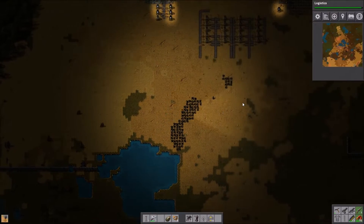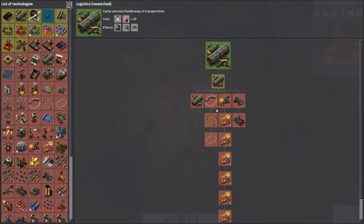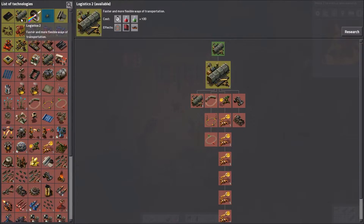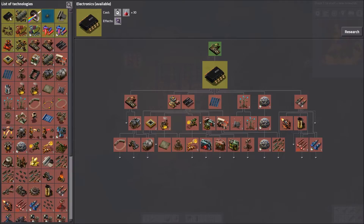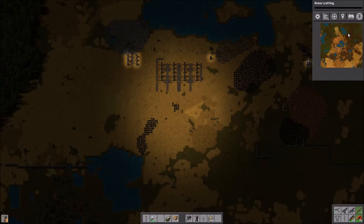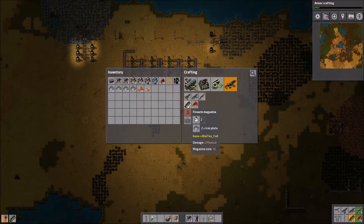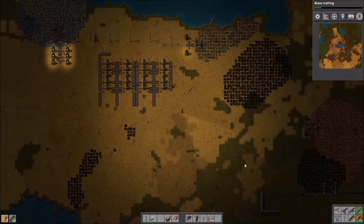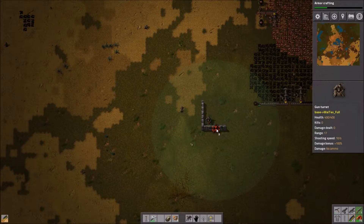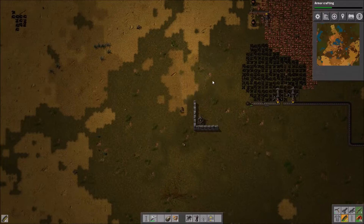You just have to keep them supplied with ammunition, which is the next sort of automated thing I need to build. We have logistics, but those are useful but not the priority right now. We will go with armor crafting. We'll start building ammunition for our turrets, I don't have any but I do have my shotgun, so hopefully that's enough.